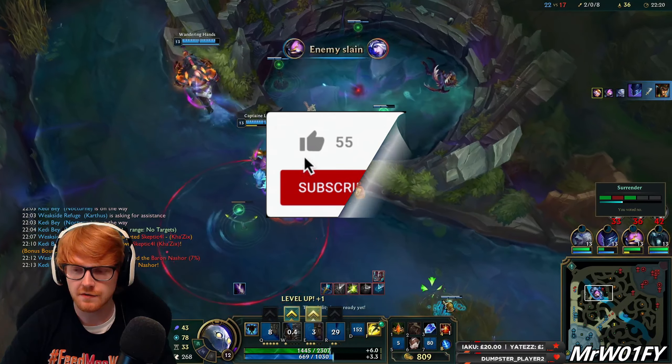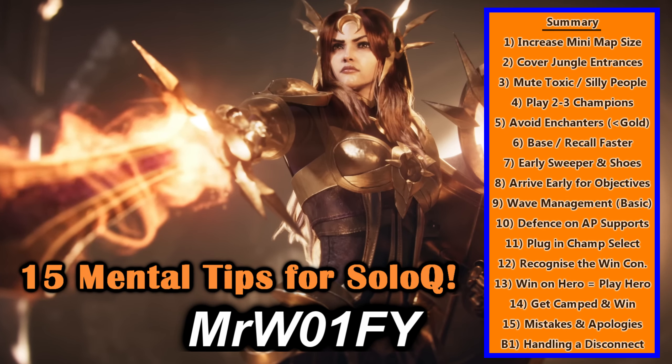Buckle up because this is a spicy one. Getting camped early by the enemy jungler is actually a win, assuming that you don't die. Some players get frustrated if they see the enemy Jarvan camping on their ward for the 3rd time in 3 minutes. When I am in my best mindset, I know that this is a boon for my team — every second that jungler waits in that tri brush is him falling further and further behind. By doing very little, you are actively siphoning pressure and pulling his time away from ganking your allies and farming. Don't tell the enemy jungler you see him — be smart, let him waste his time and profit.